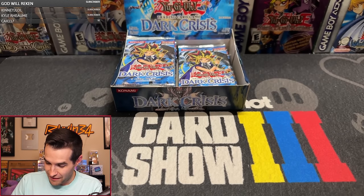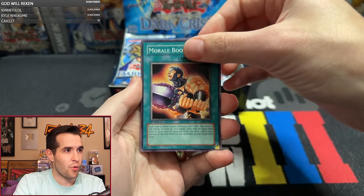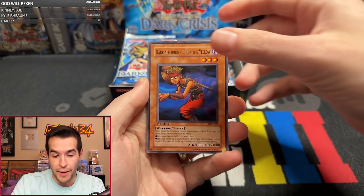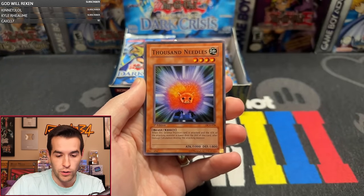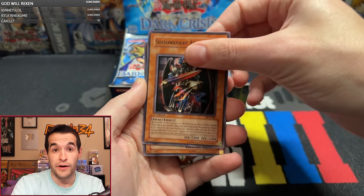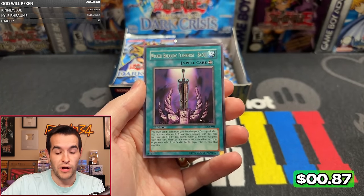DCR number five. What a box already. If we get Vampire Lord... I pulled two out of 24 packs of Unlimited before. We have Morale Booster for Zobraman, Dark Scorpion, Dice Reroll, Zolga, Archfiend's Roar, Thousand Needles, Shadow Knight Archfiend, Keldo, and a Wicked Breaking Flamberg Bow. Not Exodia Necros, that's for sure, but still pretty cool.